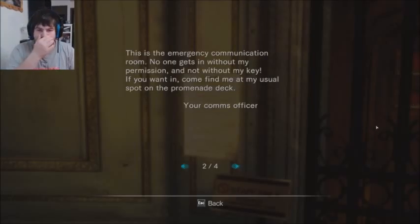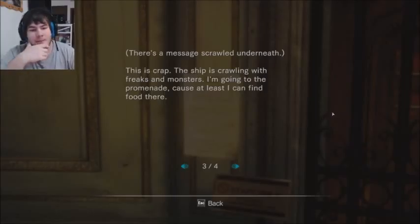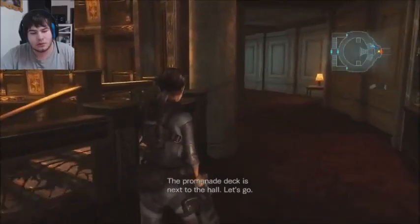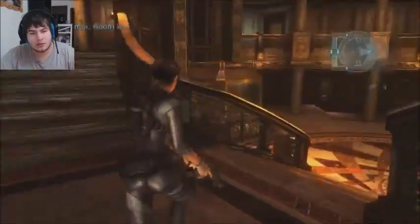There's a life boot. Someone posted a note here. What does it say? 'Note left from the front emergency communications room. No one can get in without a key. You gotta find a key first. If you want, come find me in my usual spot in the promenade deck.' I don't even know what that is. Communication officer. It also says: 'The ship's crawling with freaks and monsters. I'm going to the promenade deck because at least I can find food there.'